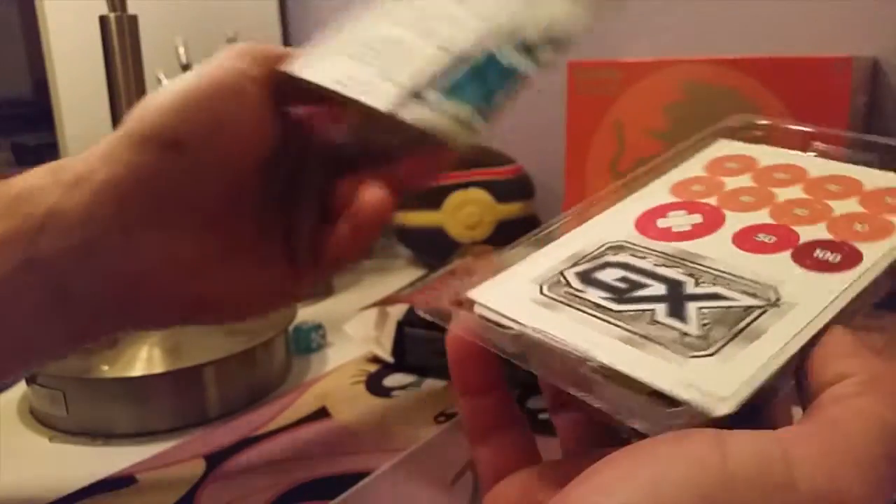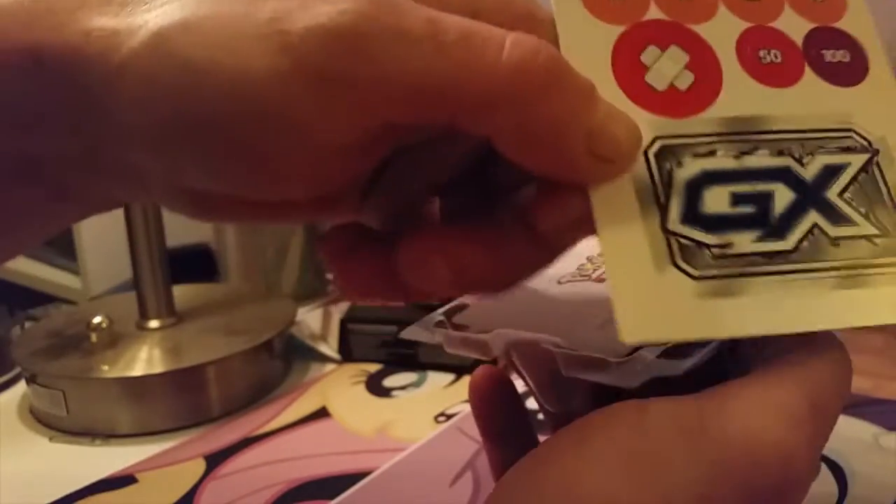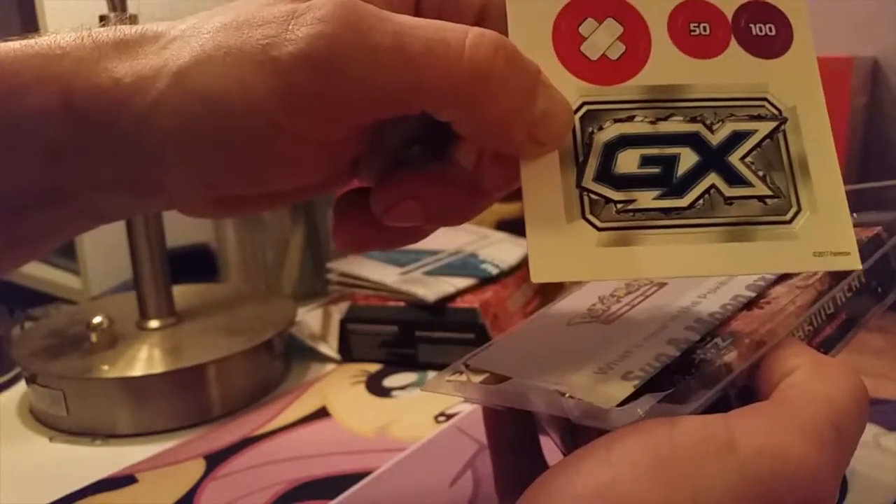There we go, got it open. It said it had a metallic coin — I'm not gonna buy that. Little playmat thingy. Oh, we should actually use those. For damage counters with a new addition: the GX marker, which you should flip around if you use your GX move. And it's black on the backside.